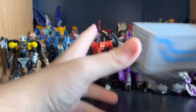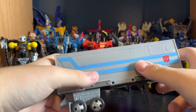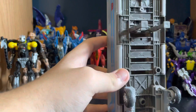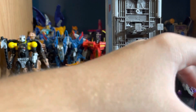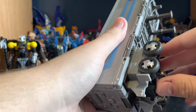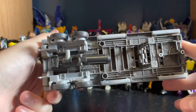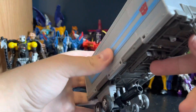Now let's look at the trailer. It doesn't have a ton of paint on it — just the striped logos. It's essentially a box, but there are ports on the bottom so you can store his gun underneath if you want, though it looks a bit weird.